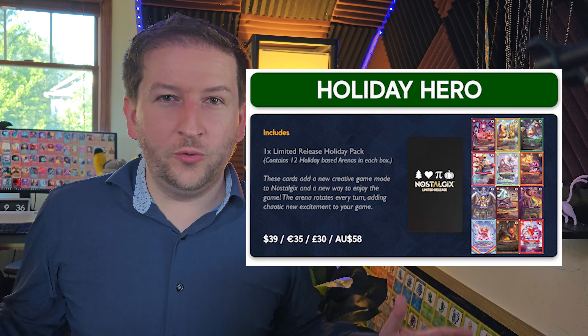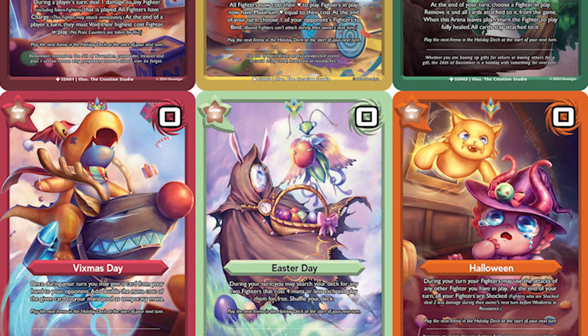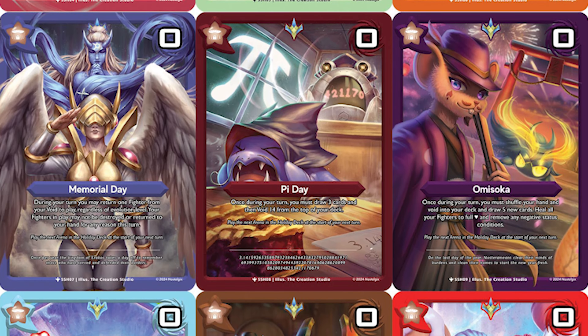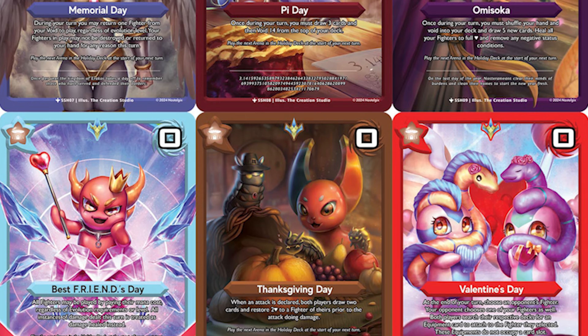And the last one we have is the Holiday Hero Pack, which is a whole new way to play the game. You go against another player as you normally would, but the deck goes in the center of the field, and it's a deck of arenas, and every turn an arena flips and changes the rules of everything. It's a really fun and new engaging way to play the game.